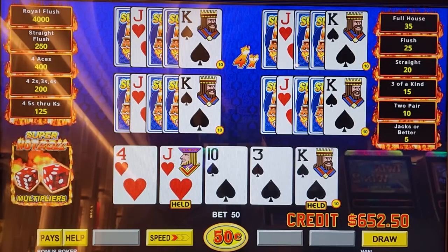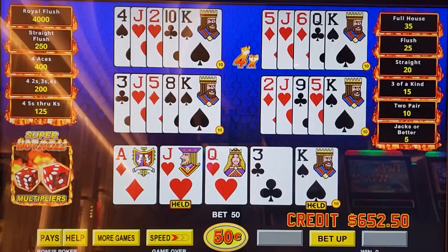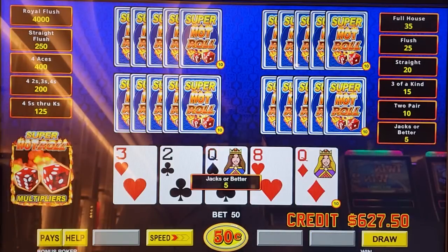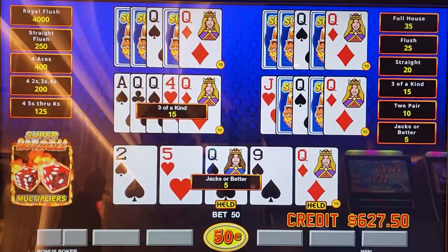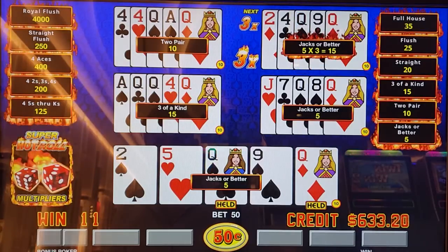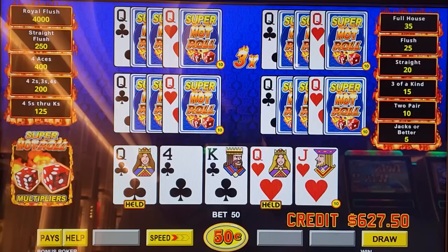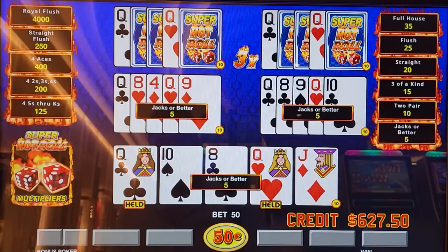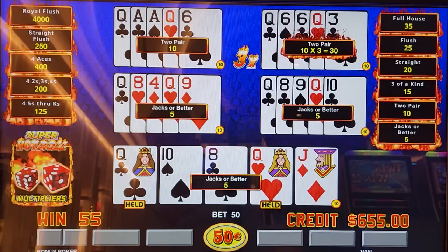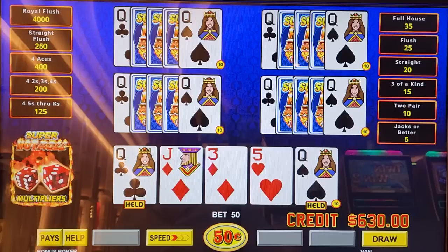Jack, king. Can we get something here? Here we go, big numbers. That is not a big number. There we go. Fire — show us the fire. Fire please.